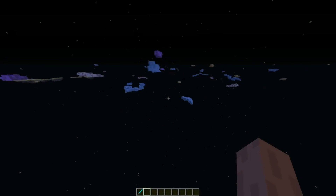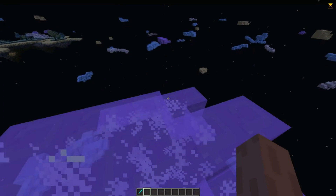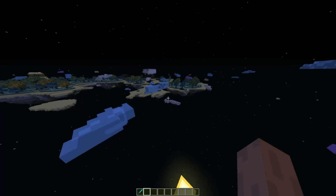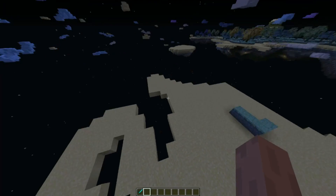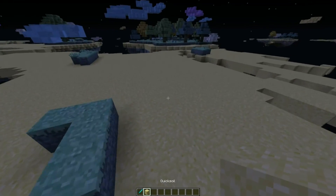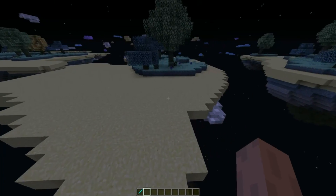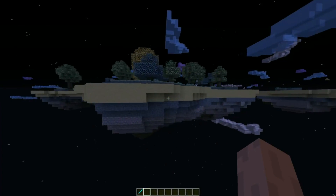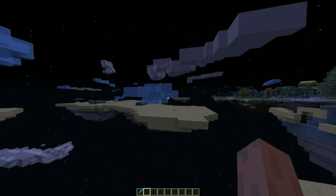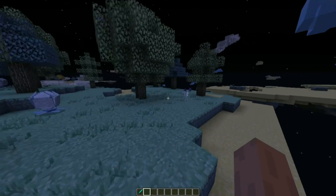The blue cloud is bouncy - yep! And the purple one just shoots you off in a random direction. Then there's the quick soil - if you're on this you will move extremely fast, it's ridiculous. It's not really a cloud, it's more like the base for the dirt and stuff. All the clouds give you different abilities - I'd recommend mining them because they will help you out quite a lot in cool setups.